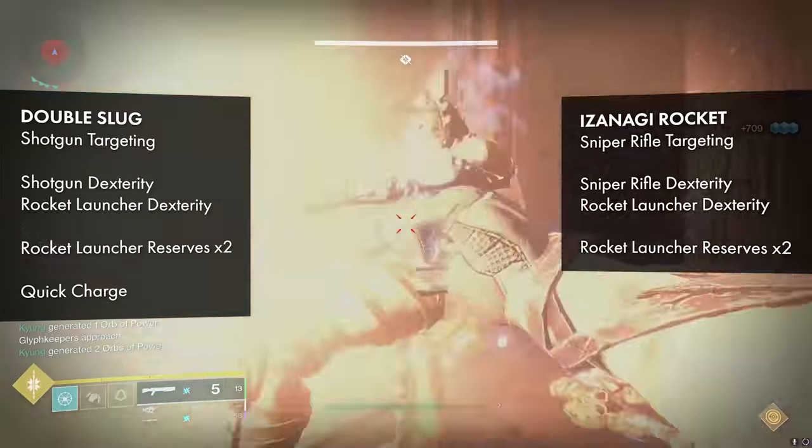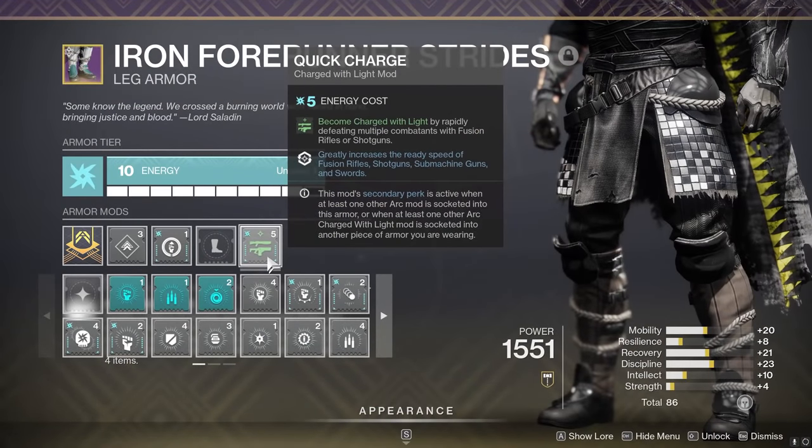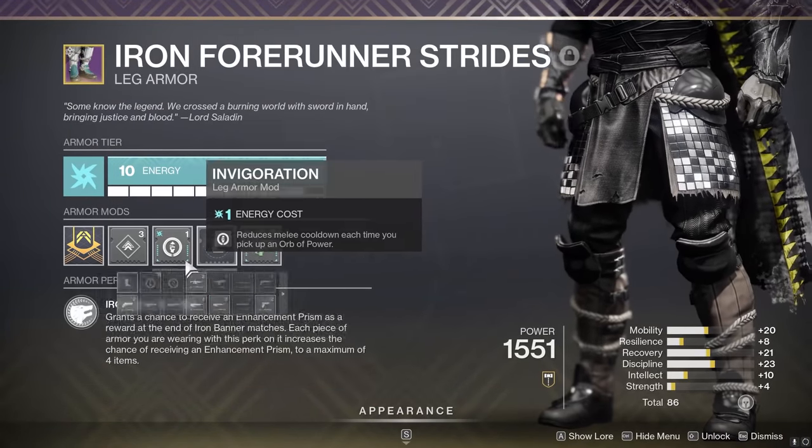Here are the armor mods that I'm using for the comparison. For anybody wondering, Quick Charge is an Arc Charge with Light mod that gives you extra handling for your shotguns if you activate the secondary perk.